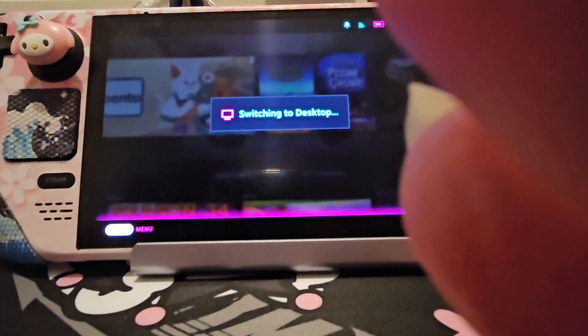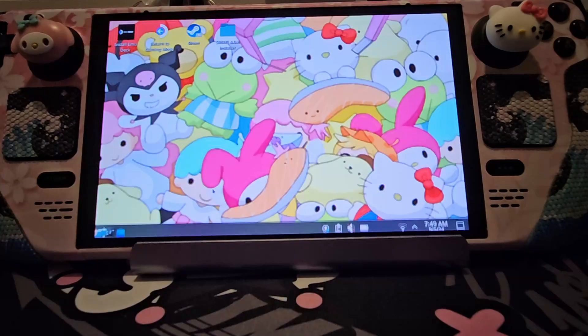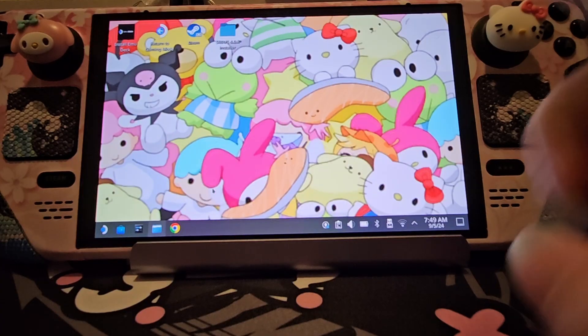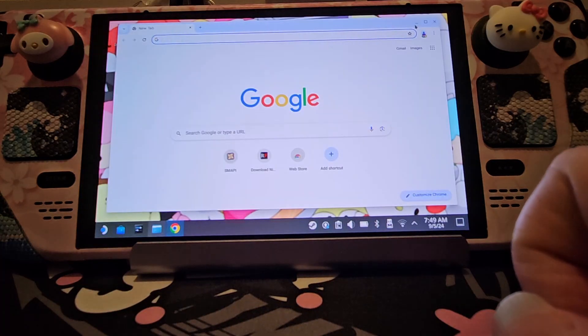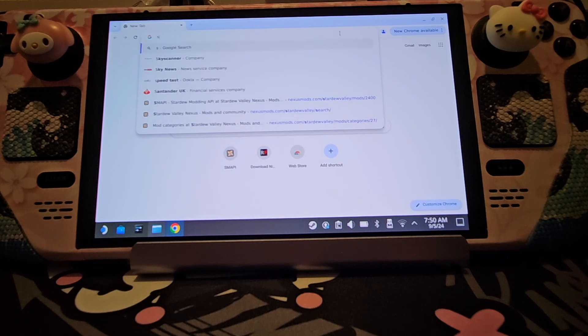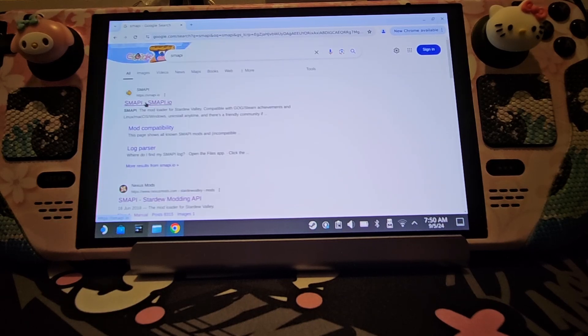We want to go to 'Switch to Desktop Mode' — this one here. I know it's going to be quite difficult to see, but I will explain fully. So right, here we are in desktop mode. The first thing you want to do when you go over here is head to Google, and you're going to want to search for SMAPI.